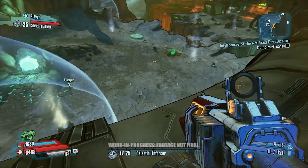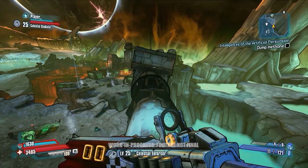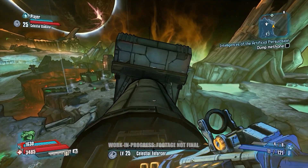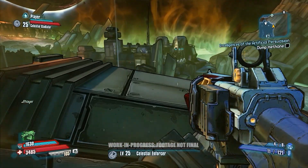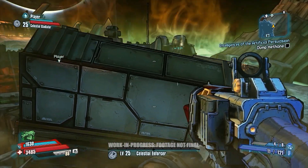We're going to continue along the high path while Athena continues on the ground and jumps across this chasm, and we're going to get on to the next big fight. We should be able to ambush these guys by taking them from two different angles.